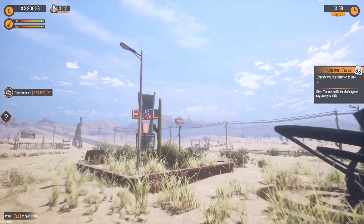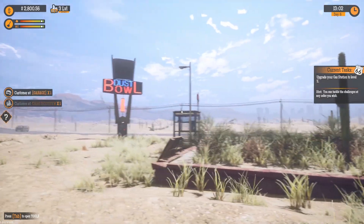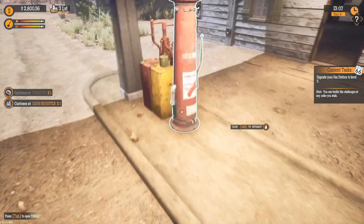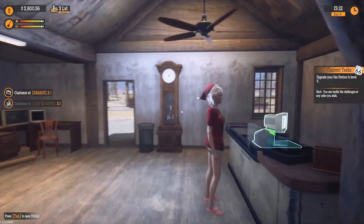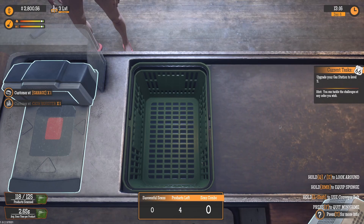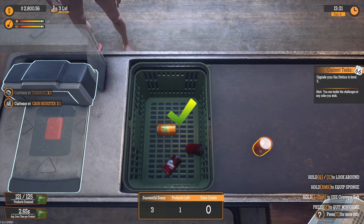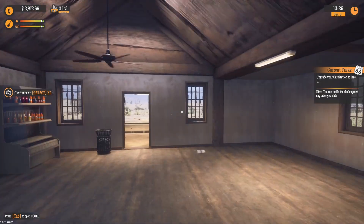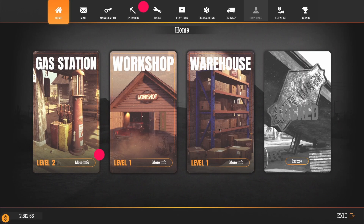Welcome back to Gas Station Simulator. It's been a long time since I've played this game, but jumping back into it, I actually just did a bunch of work — filling people's gas tanks, checking people out at the register, like this fine young lady wearing a Santa hat inexplicably. So we did a lot of this, sponging the conveyor belt, keeping things good. I have the garage now, so I fixed some cars. Basically I've done enough that I can now upgrade my gas station to level three. Let's do that and see what that's like.